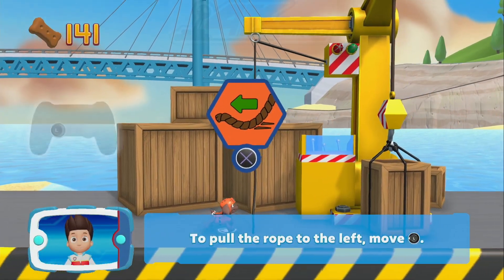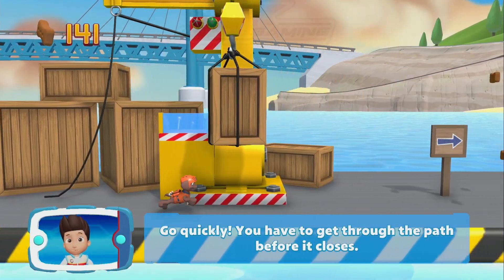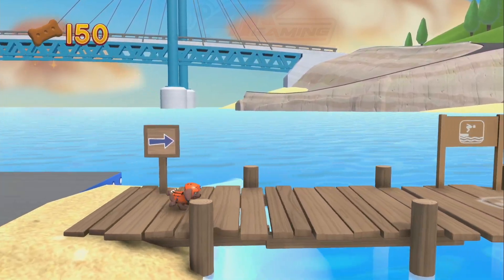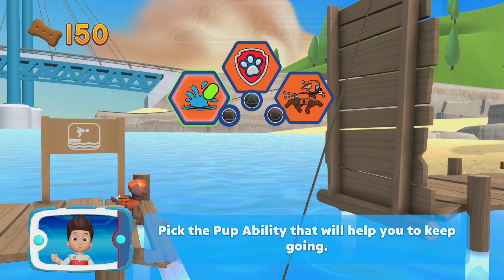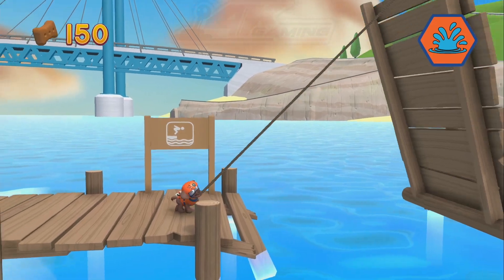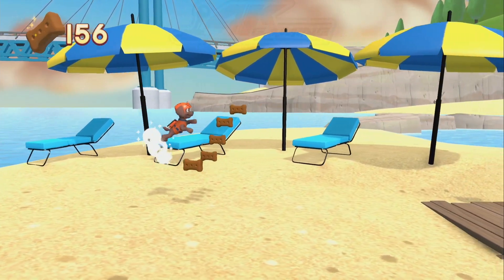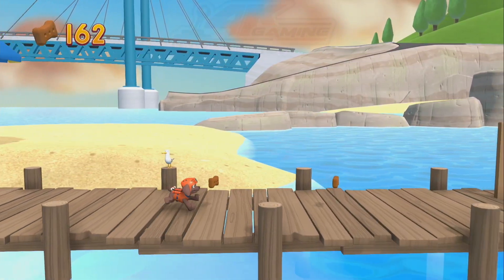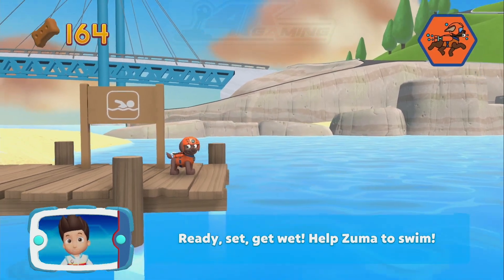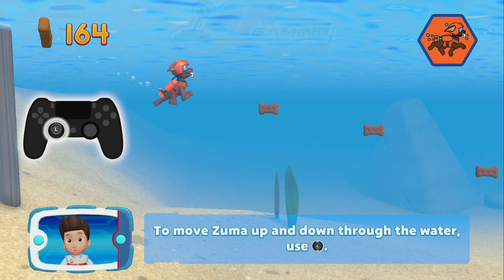You got the pup treats! To pull the rope to the left, move the left stick. Go quickly! You have to get through the path before it closes! Great job! We're almost there! Great job! Keep collecting pup treats whenever you find them. When you see the swimming sign, it means that Zuma can swim through the water. Help Zuma swim! Ready? Set? Get wet! Help Zuma to swim!